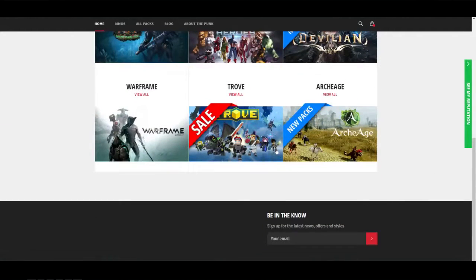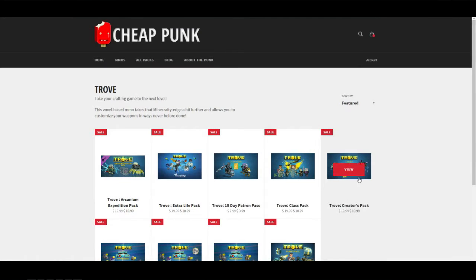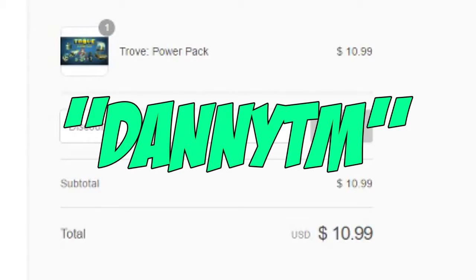Do you guys want some cheap Trove packs? Well then you're at the right place. Check out Cheap Punk — they have a variety of packs that Trove has to offer. At the end of your checkout, use the code DANNYTM for 6% off your order.